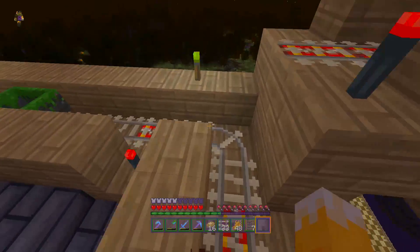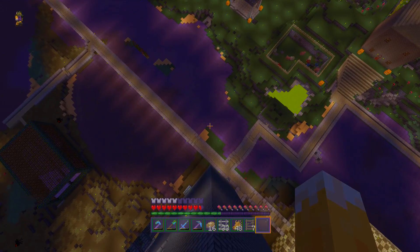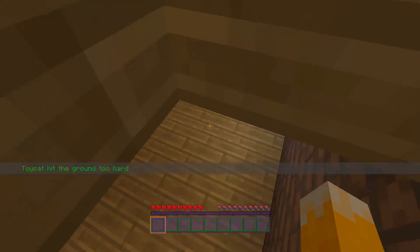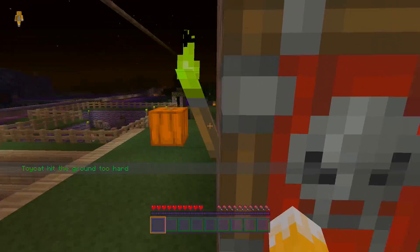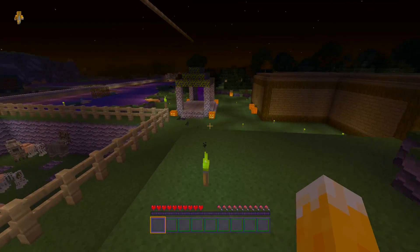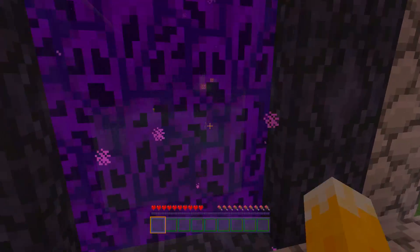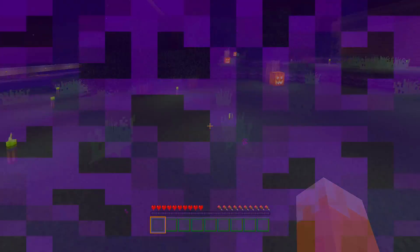We're going to jump down into the water and go into the nether — the scariest part of Minecraft. The nether portal has a spooky kind of ghost effect going on, as you can see just here.